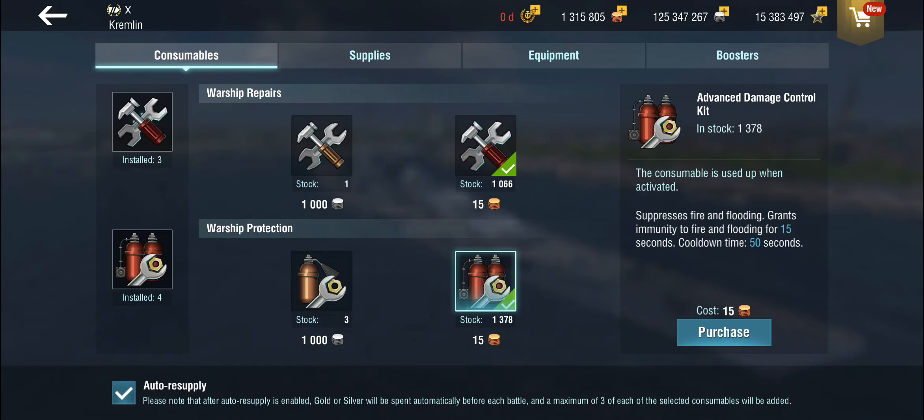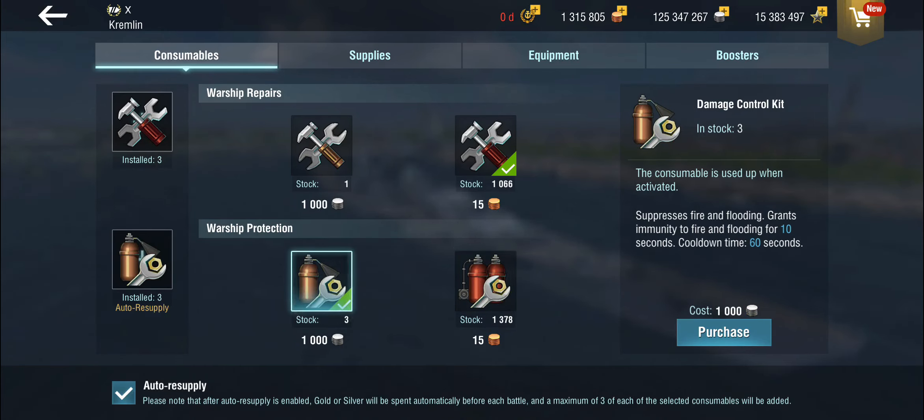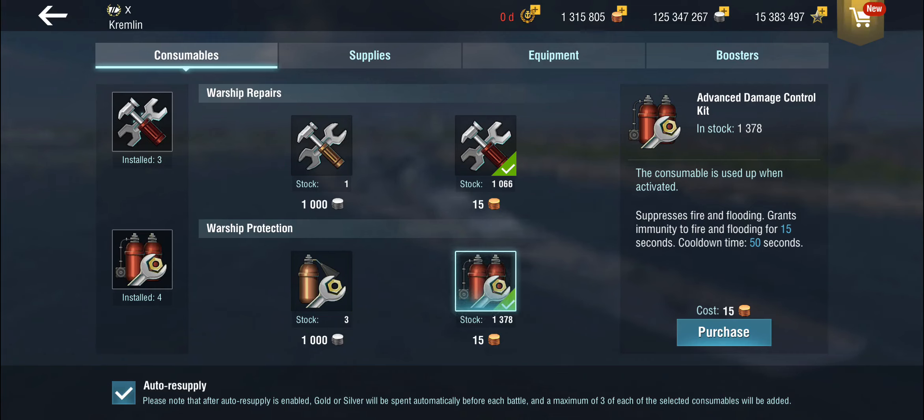The advanced damage control kit once again has a faster cooldown by 10 seconds, and gives you a 15-second window of immunity where you cannot be set on fire or flooded by a carrier.